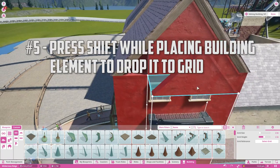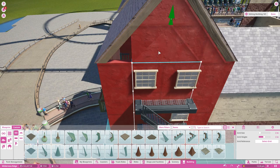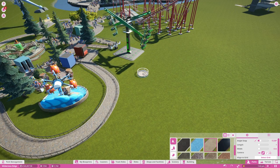Often it can be frustrating trying to add walls in the right spot to a complicated building. If you simply press shift without moving your mouse, the object you are placing will automatically snap to the highlighted grid. Using this on paths will snap them to the ground.